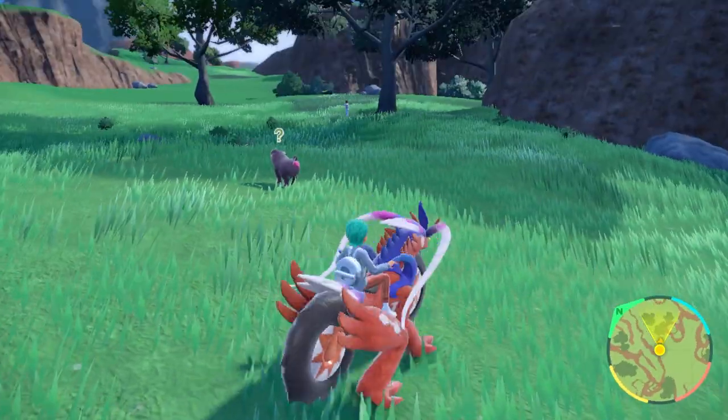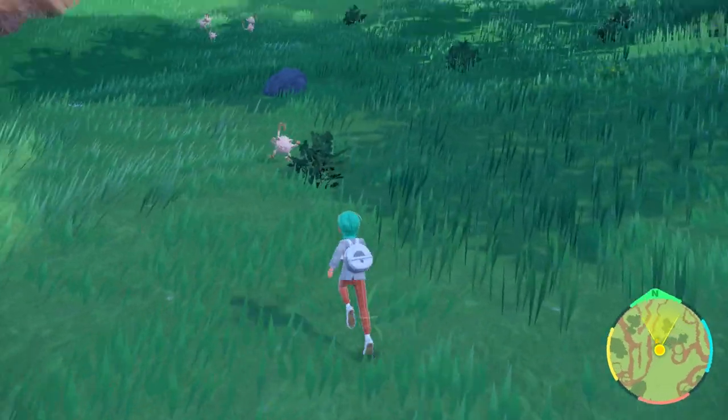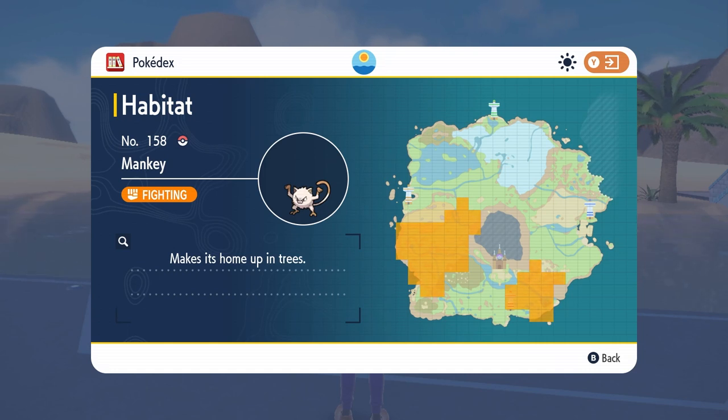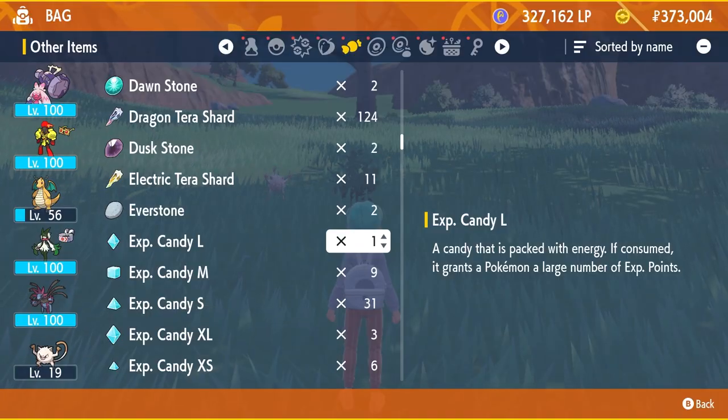Starting off, we will look at how to evolve Primeape into the new Ghost and Fighting type Annihilape. Mankeys are available to catch throughout the Paldea region in these areas shown on the map: South Province Area 2, South Province Area 5, and South Province Area 6. So getting one even in the early game isn't going to be a problem for you.